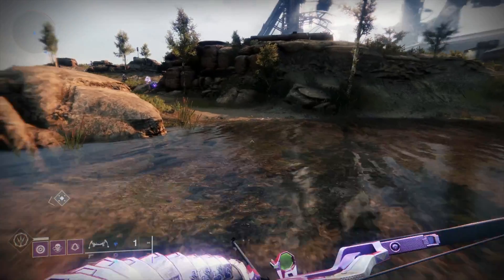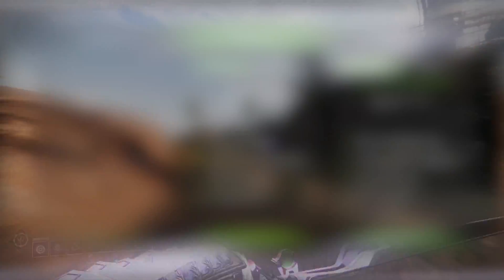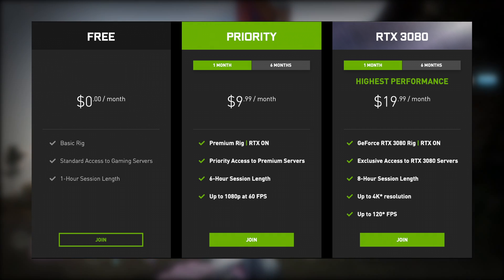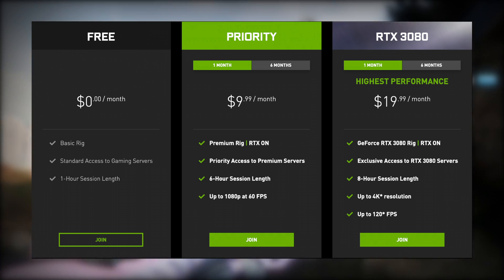Now this may sound great, but you're probably wondering how much does it cost? Well, GeForce Now has 3 tiers of membership: the free tier, which is obviously free; the priority tier, which is $9.99 a month; and the premium tier, which is $19.99 a month.